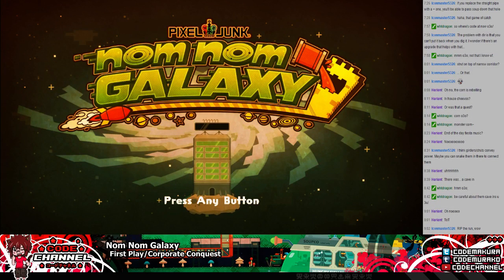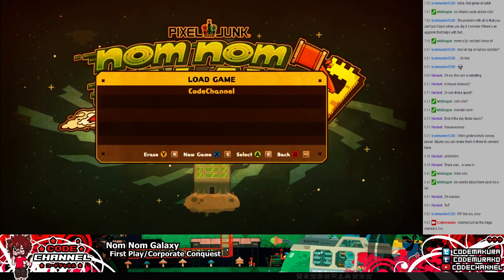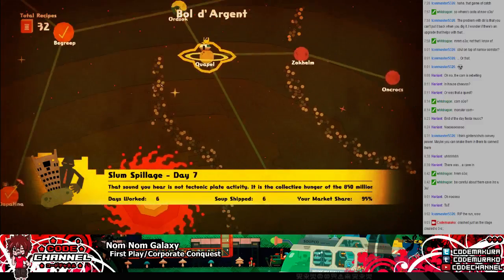I have no idea what causes the crash, other than maybe pulling the cord on my factory right at the very last moment. The game wasn't expecting anyone to build a generator in the last three seconds of a round apparently. So I guess we'll come back to that maybe.